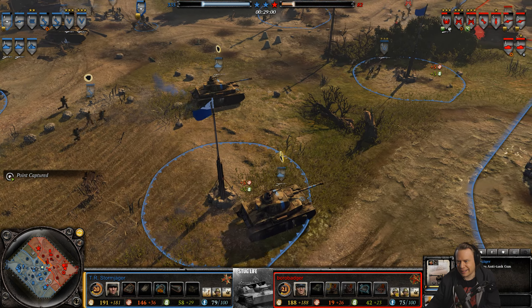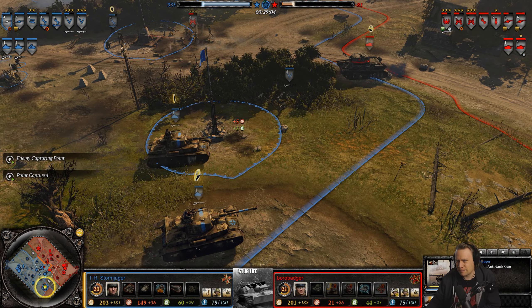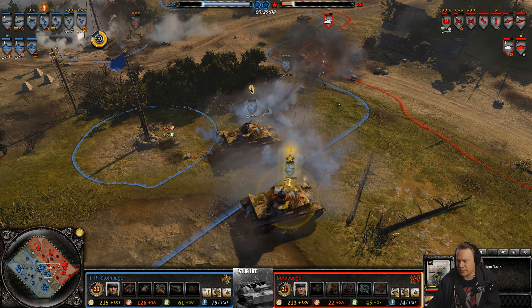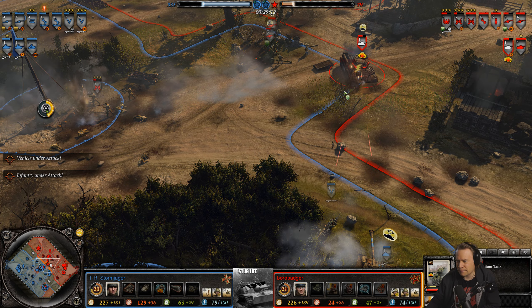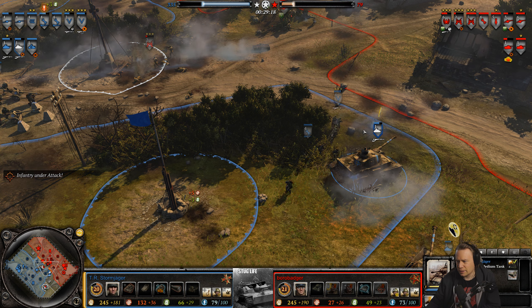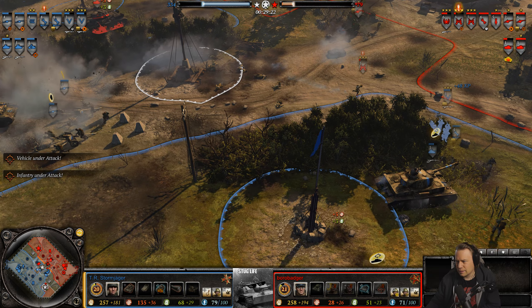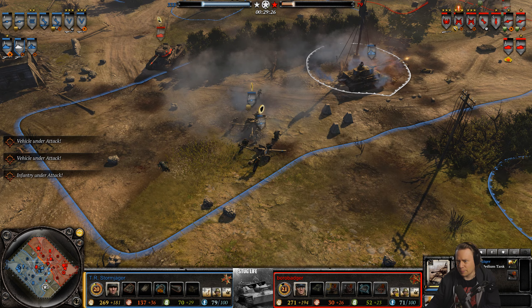It's not like the units surrounding the command tank become weaker — no, quite the opposite. Charging in with 10% extra health in the bank, they can survive one more shot from a medium tank or an AT gun. However, now they are out of range, no longer benefiting from the tank's aura. Moving in — a flank is coming up.